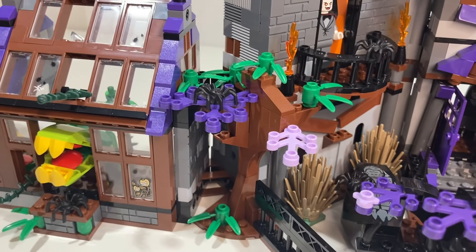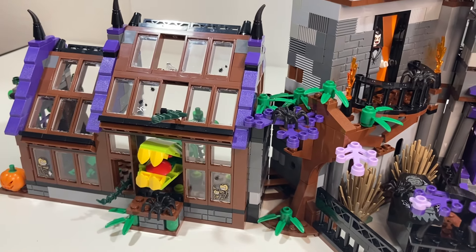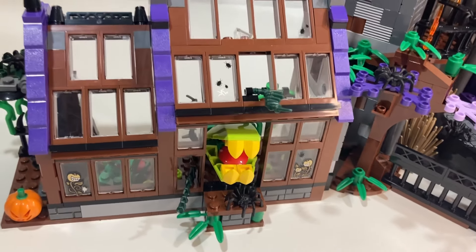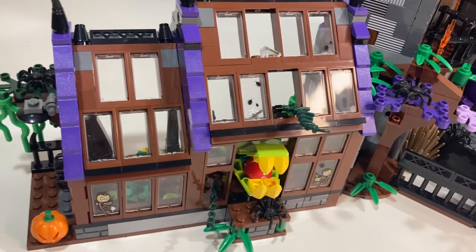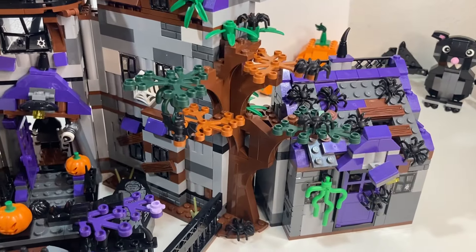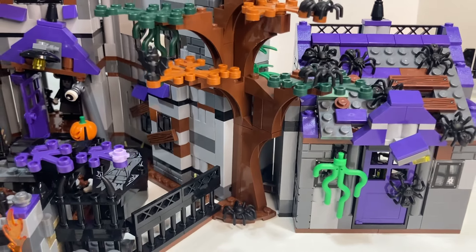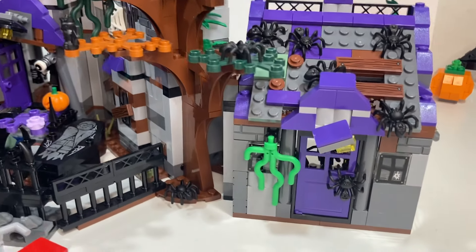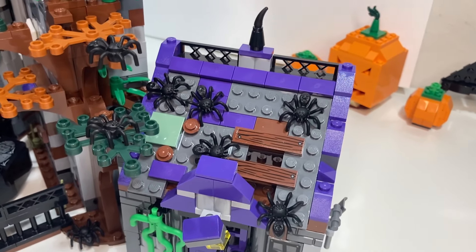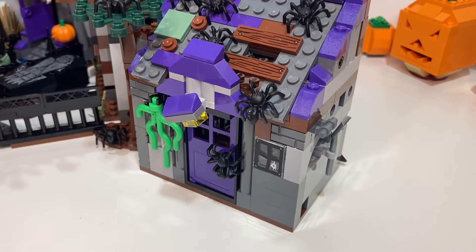I'm using a tree in between the mansion and the greenhouse to kind of transition between and fill the gaps. Off to the side of the mansion you have this greenhouse that has come to life with these spooky vine-like creatures. On the other side of the mansion I've got a taller tree to fill in some gaps between the mansion and the shed. And here's the shed — it's got an infestation of spiders crawling through a gap in the roof, and we'll take a look at what's going on on the inside.